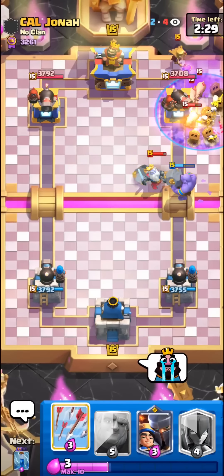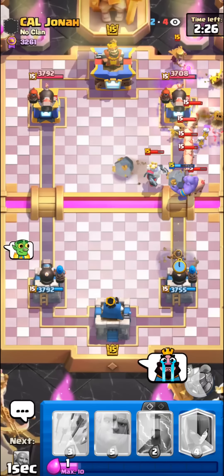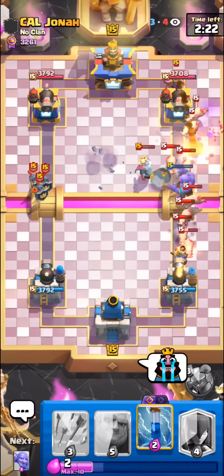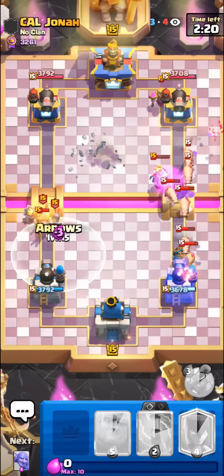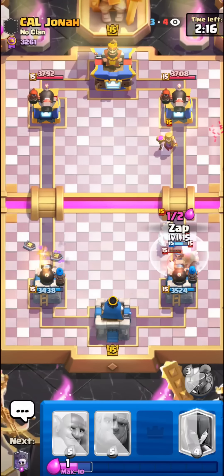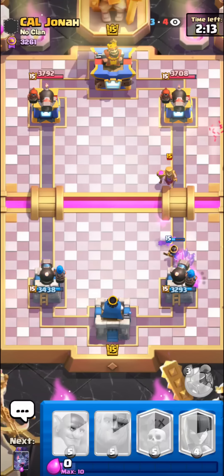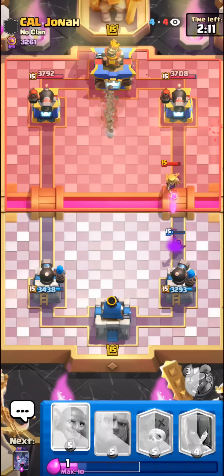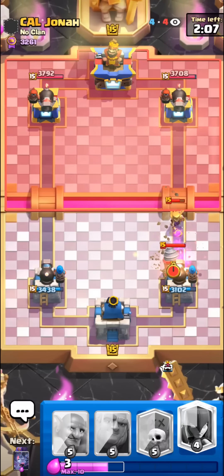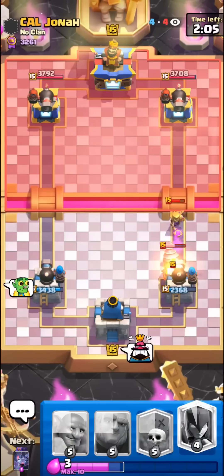Oh why does he have Mother Witch? They never have Mother Witch normally. I think this might be game over guys unless our Little Prince can somehow defend everything. We have Arrows here onto the Guards — they get way too much damage against Cannoneer. I'm gonna Zap on the Ghost. We're somehow alive luckily. Oh wait, I think the Mother Witch won't die — okay we're dead, I spoke a bit too soon.